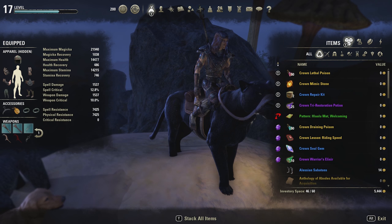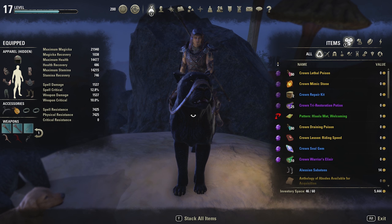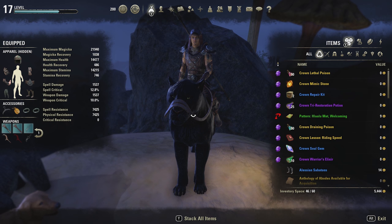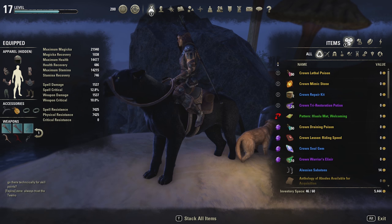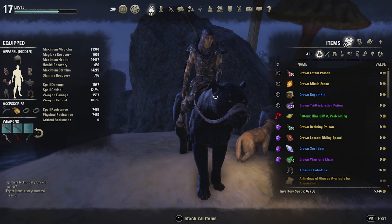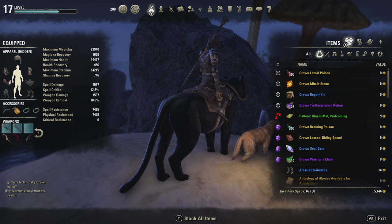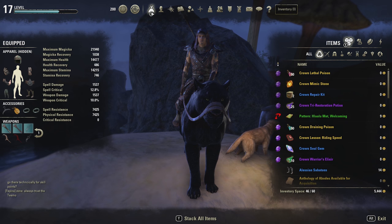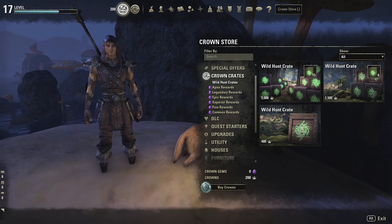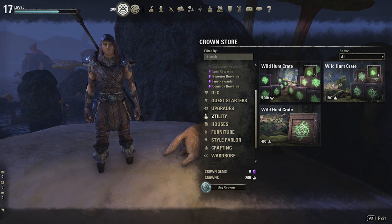This stuff like the random potions is definitely not what you're opening crates for — it's just the lame stuff you get. Honestly, I was going to do this video expecting to get nothing and say it wasn't worth it, but since we got this sweet mount and the doggy and two costumes, I'd say that particular opening was worth the $15. Let's go into the store and I can show you what I would have done with the 1500 crowns if I hadn't bought the crown crates.